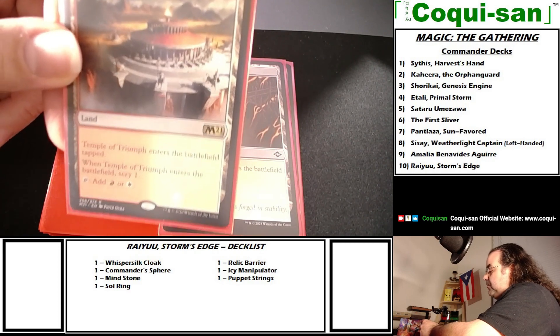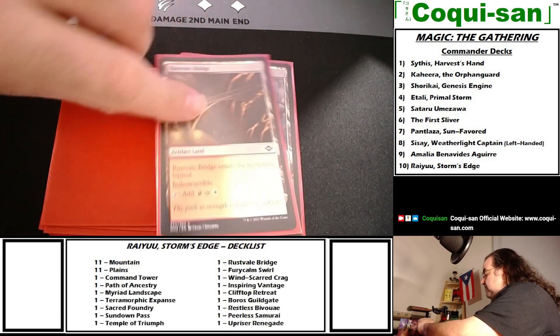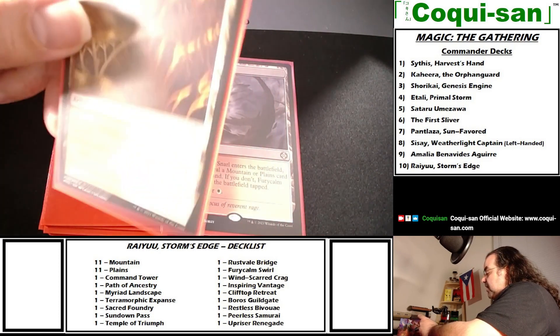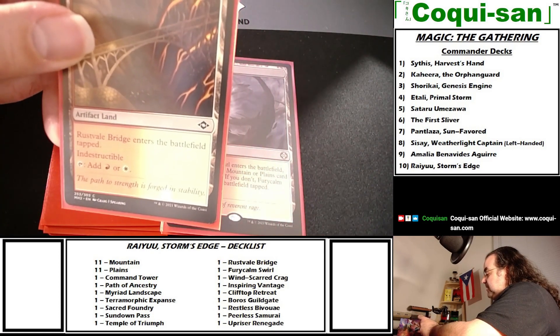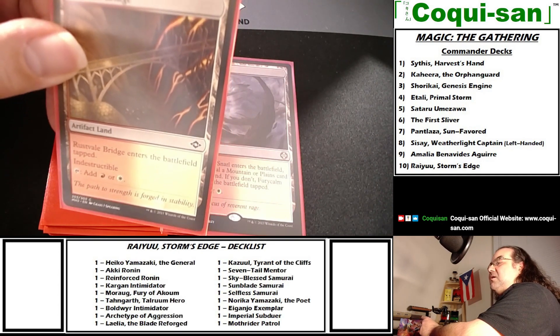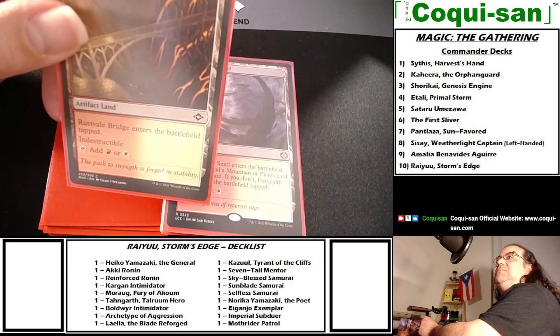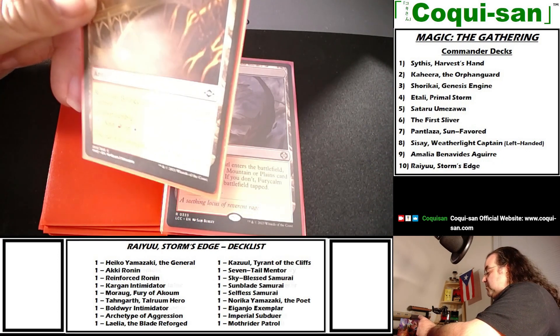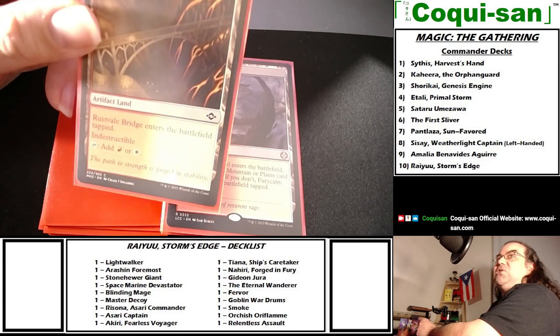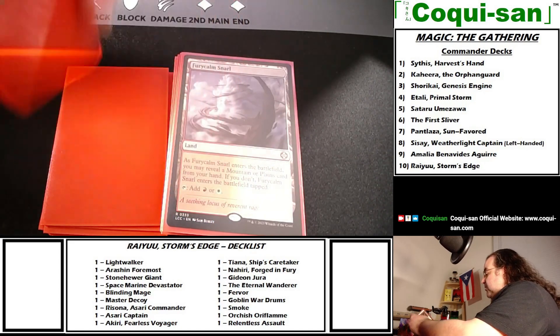Rustfield Bridge is an artifact land that enters tapped and is indestructible — always include an indestructible artifact land if you have the opportunity. It's great to avoid board wipes, especially land wipes or anything targeting lands like Shatter. It taps for red or white. Furycalm Snarl: when it enters the battlefield you may reveal a mountain or plains card from your hand; if you don't, it comes into play tapped. Tap for red or white.